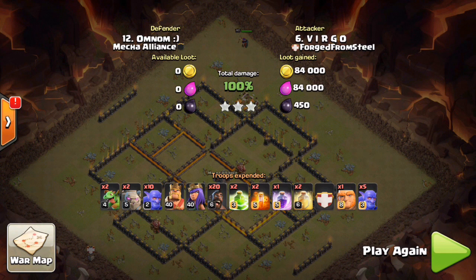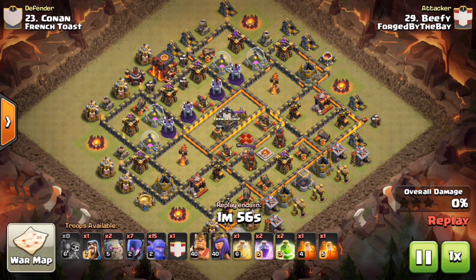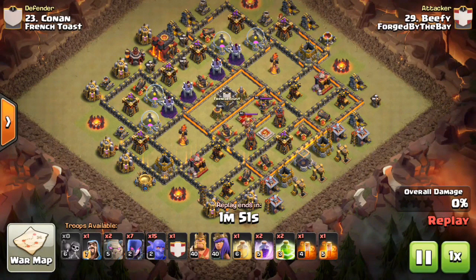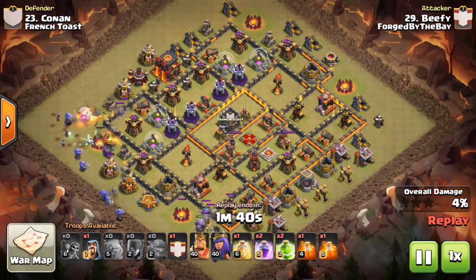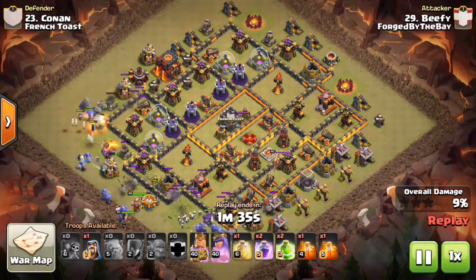Now let's check out a Town Hall 10 using Witch and Bowler. Next up demonstrating no-loon 10v10 attacks, we got Lady B on a beefy account doing it with BiWi. Take a look at this base — this is not a light Town Hall 10. This is a fully maxed tier 5 Town Hall 10, also known as an 89k weight. The only reason it's not 90k is because of the walls, but the defenses are completely maxed.